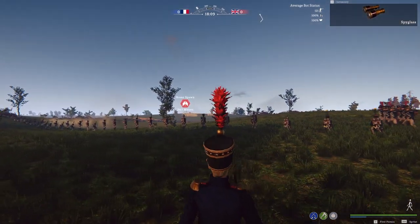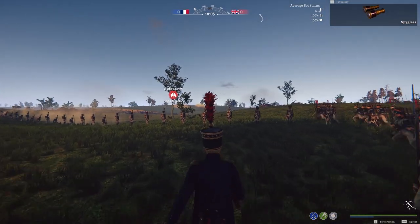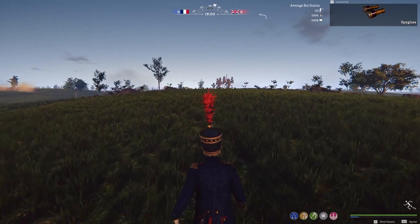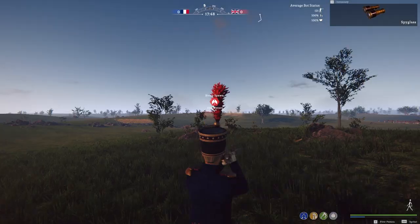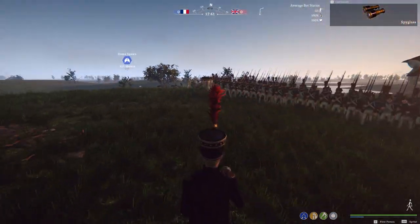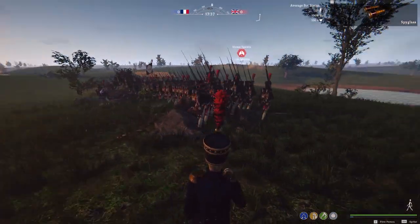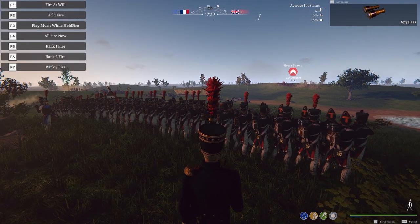Looks like we got some enemies over here. Let's have a look. Yes, that's the British soldiers over there. I'm gonna tell my guys to fire on command, so we do a nice little volley. I'm gonna put them in three rows. That's what they're doing as well. They've got high ground at this point, so we won't be able to hit anything as far as I know. But we're still gonna try it anyway, so I'm gonna sprint here, so my bots will also sprint with me. Alright guys, get ready, take aim, and fire.